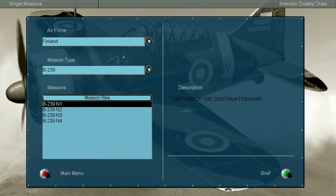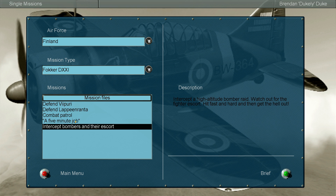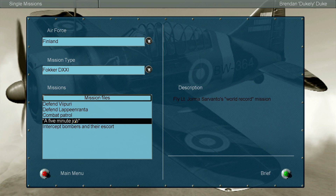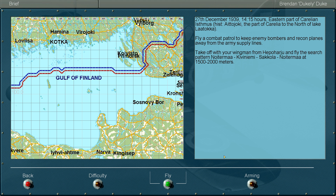I think we're going to do Finland, because that sounds kind of odd. Let's fly a Fiat. Convoy cover sounds really boring, so let's do a Fokker D21. Let's try that one. Defending? No. I'm really bad at this game, by the way — I have not played it enough. Fly combat patrol near the front. Okay, let's do that.